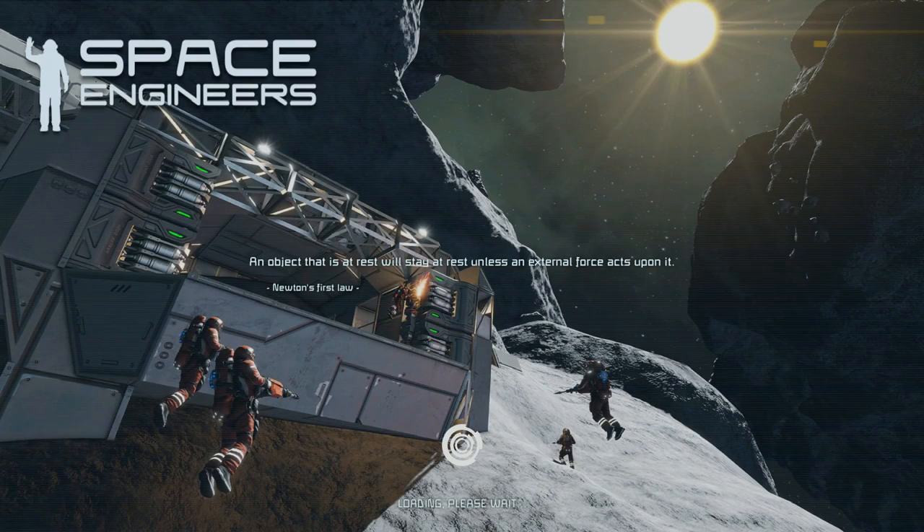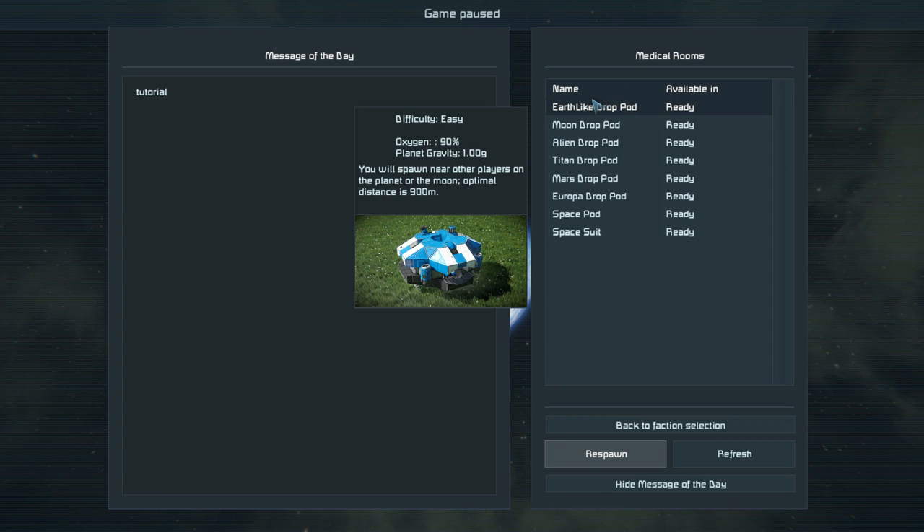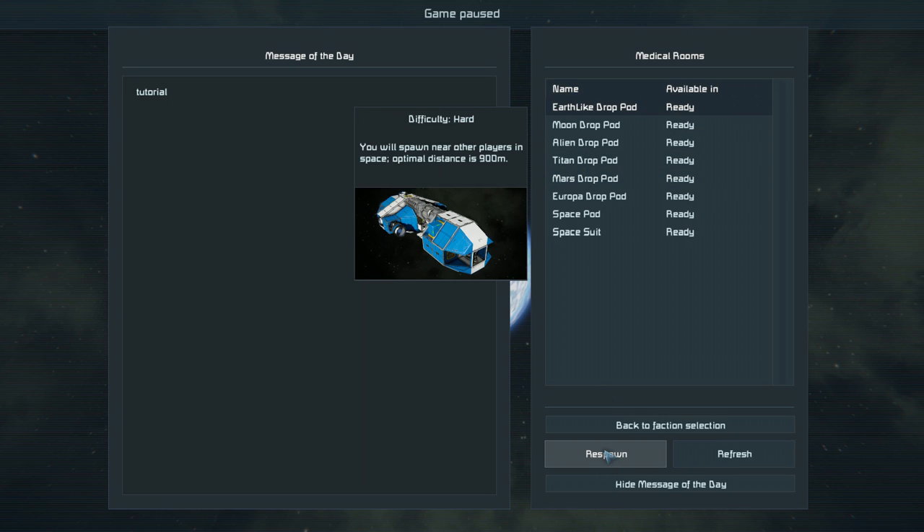We're going to go start. Our next screen will be this. For your first time, I would recommend an Earth-like drop pod. Moon and stuff like that — you need to worry about oxygen and gravity and all of that. So, Earth-like drop pod. Respawn.